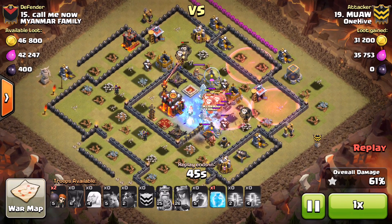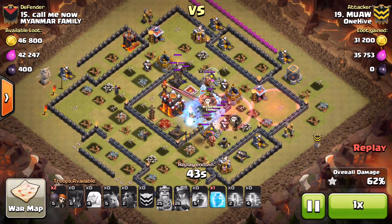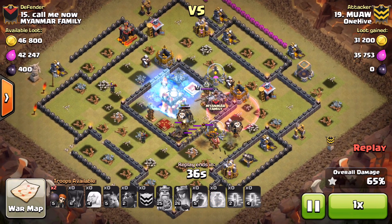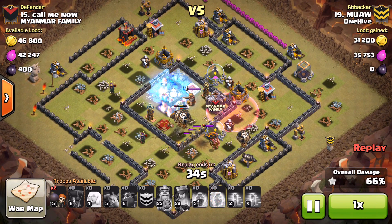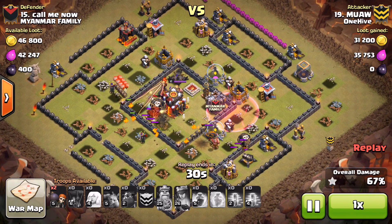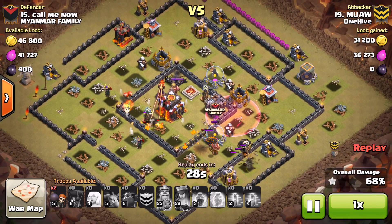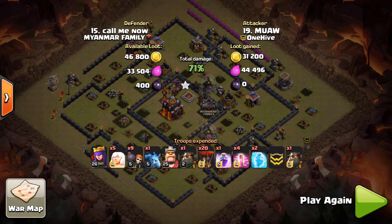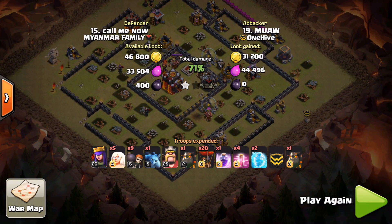As the balloons work through and around the outside and start getting into that core, even with the free spells it's just too much damage - they start going down relatively quickly. There's the first freeze - they get in there, take it out. As soon as it thaws they drop a few bombs, but there are too many stops before getting to that last inferno tower. The lava hound does its job a little bit, but as soon as it pops, the balloons start going down and that is the end of it. Excellent attempt by Moi.